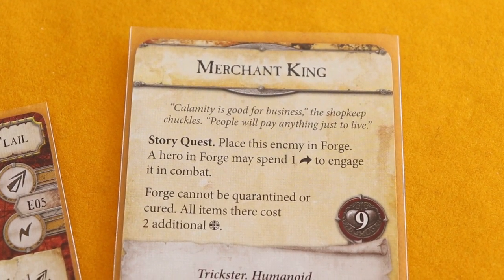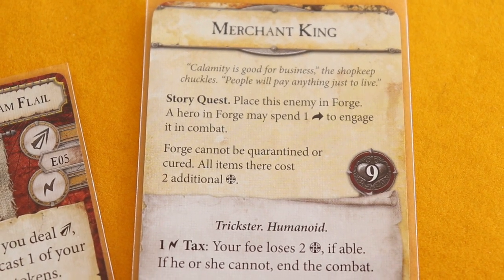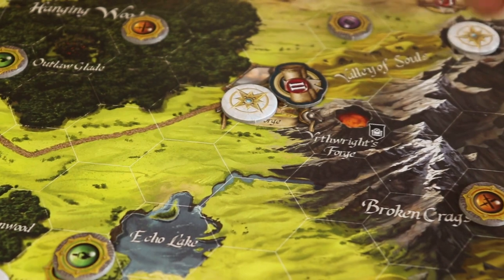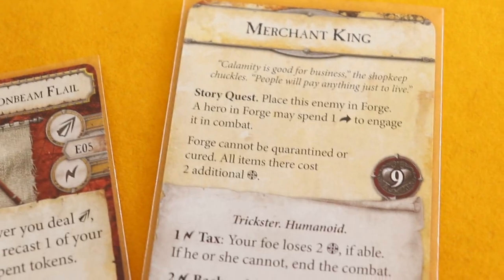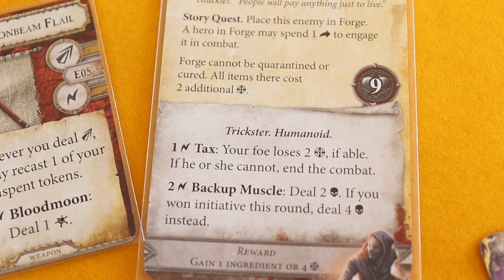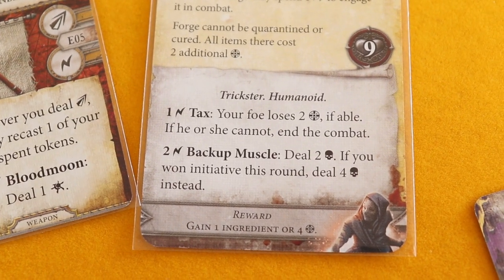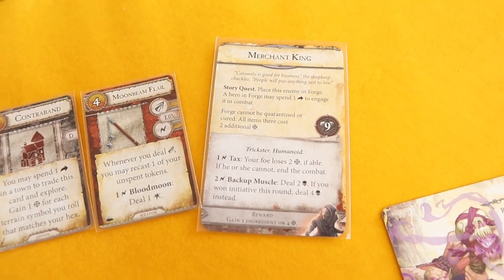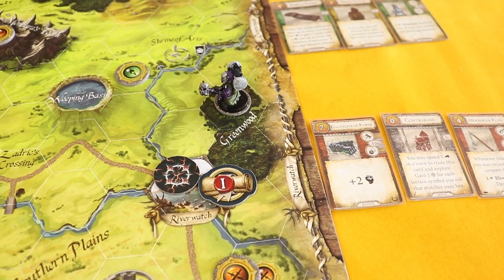'Calamity is good for business,' the shopkeeper chuckles. 'People will pay anything just to live.' Story quest: place this enemy in Forge. A hero in Forge may spend one action to engage it in combat. Forge cannot be quarantined or cured, and all items there cost two additional gold. The enemy has abilities: Tax — your foe loses two gold; Backup Muscle — deal two or four damage based on initiative. Reward: gain one ingredient or four gold.